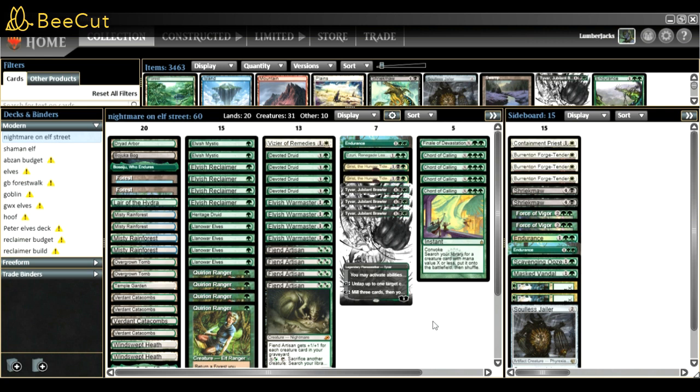With Quirion Ranger I want a forest on board pretty much every turn. With 10 fetches, two forests, two Overgrown Tombs, Temple Garden, and Yavimaya, I have plenty of forest sources so I can bounce pretty much all my lands and Quirion Ranger is never dead. 10 fetches sounds crazy, but we are a green aggro deck with combo - we can go mid-range.